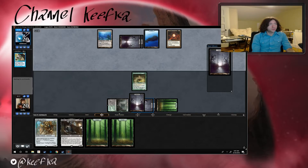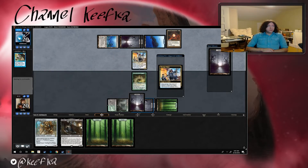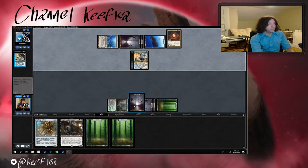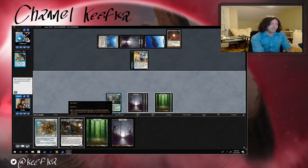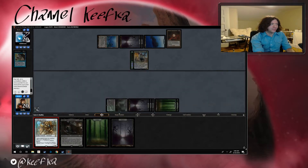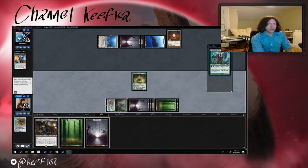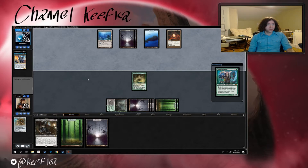Academy Ruins — one, two, three, four — it's that Hostage Taker, oh my goodness. So I guess we'll try and one, two, three, four, five, six — I guess we can just Walking Ballista them to death, maybe get our creature back. I don't want to see a rage quit if they counter this again like they did last time, but I'll think about it. We're gonna go ahead and sacrifice our Walking Ballista.